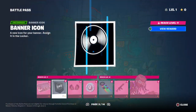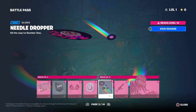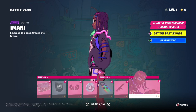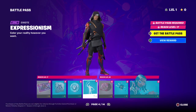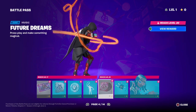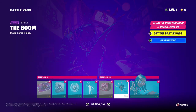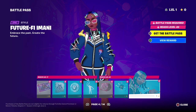We have our next page here. Looks like we're moving on to a different skin. We got V-Bucks, another glider — pretty cool. We got Imani — that's a cool skin, actually like the sweater. And it looks like we got another style, got an emote. Pretty cool. That Future Dream song, more V-Bucks, cool loading screen. Another style — Future-Fi Imani. It's not that much different from the original, just different colors.